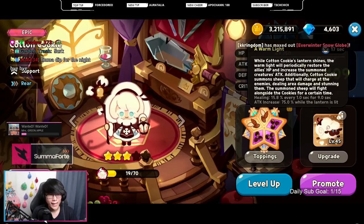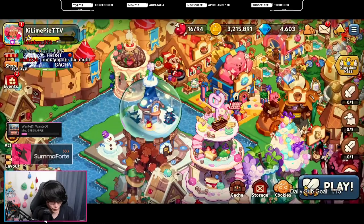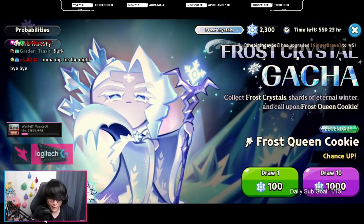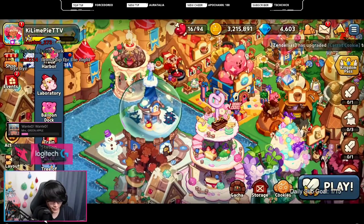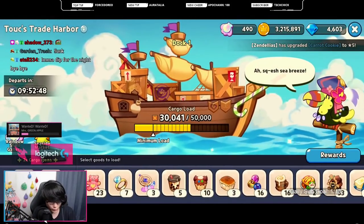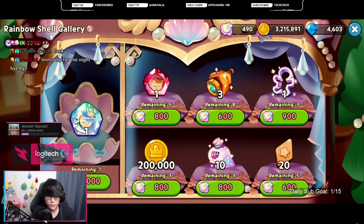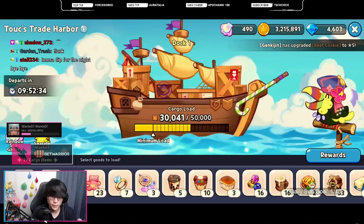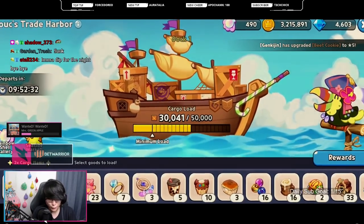Hopefully Frost Queen is a really good character, and for those who are more free-to-play, there is an event where you can attempt to get her. In the Seaside Trade Harbor it seems like it will be alternating between the Seafairy Soulstone and the Frost Queen Soulstone — on Pure Vanilla's server on day one of release people had Frost Queen in their shop, while I currently have Seafairy, so it will be RNG or alternating per player.